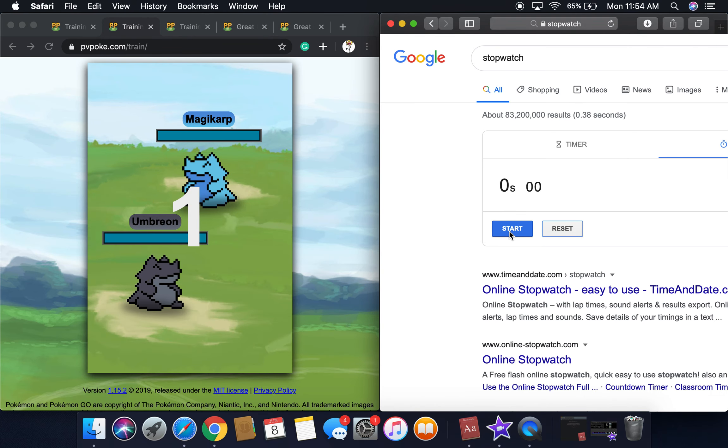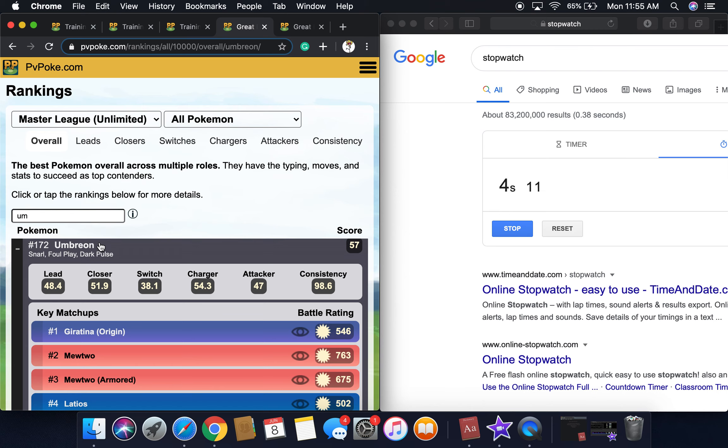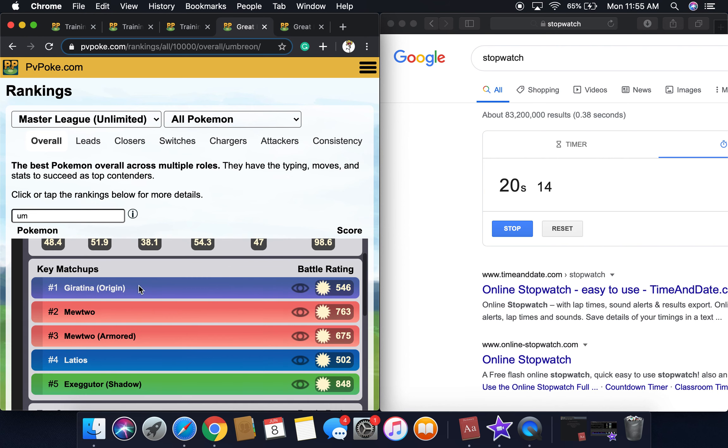Three, two, one, go! Okay, so we started the timer. We're going to be looking at Umbreon's stats in the master league. Its lead is 48, closer 52, switch 38 — it's kind of low there. Charger 54, attacker 47, consistency 99, and it's 172 with a score of 57.